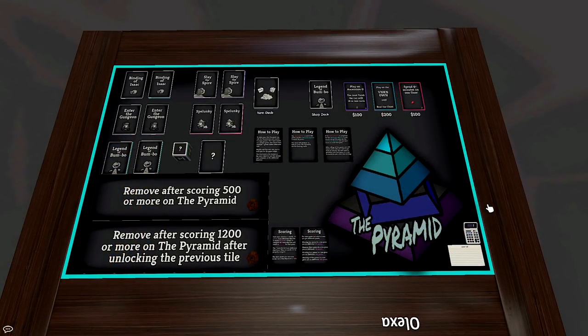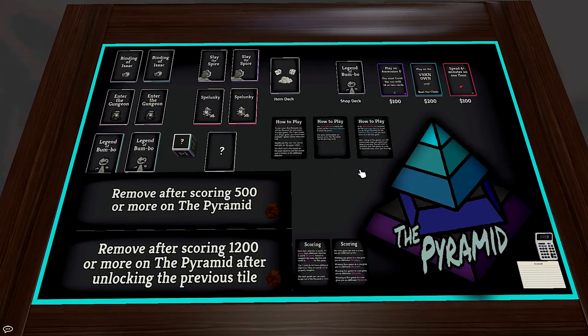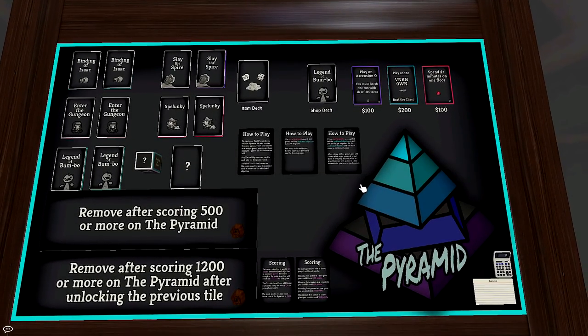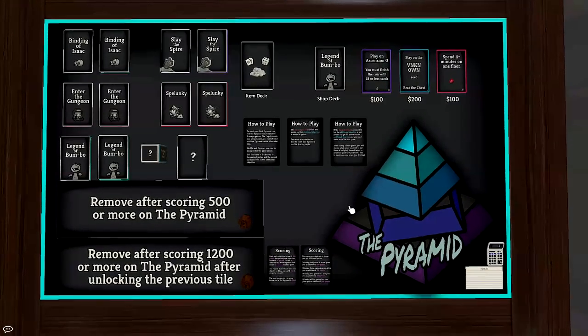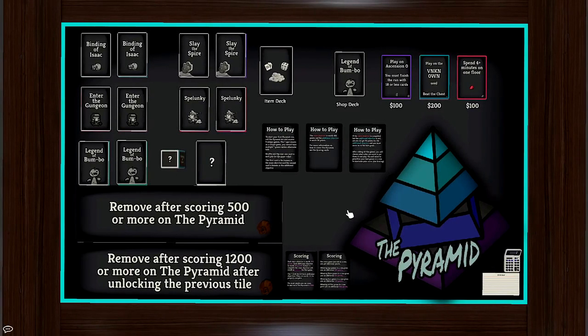Hello everybody, welcome! Finally, The Pyramid is here — the indie and roguelite roulette-style challenge where you face off in five games to win runs, get money or die trying, collect more cards, and evolve your pyramid setup to continue having awesome runs. I'm so excited — this is a project I've been working on for literally over a month and it's finally done. This first video is going to be my first rolls to figure out what games we're doing, and we'll get into gameplay in the next episode.